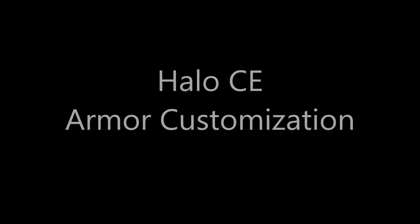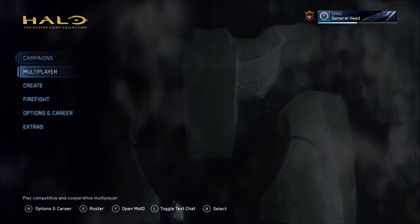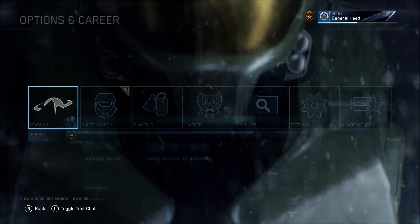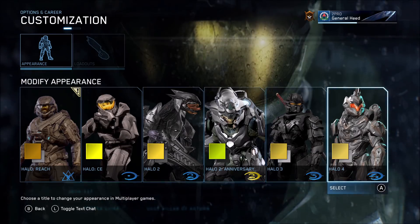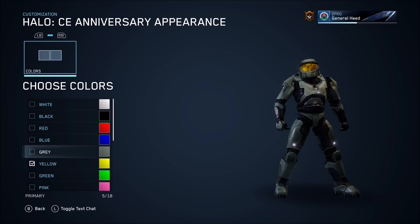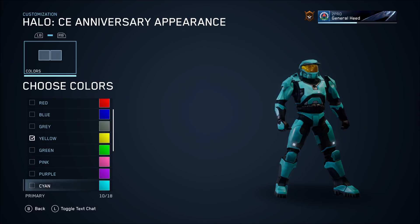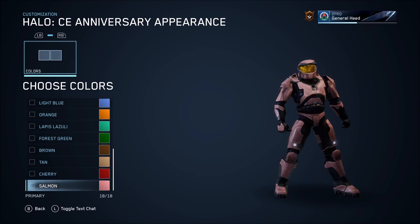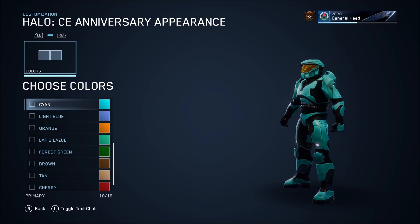The CE customization from the PC version has now been brought to Xbox. Just like Halo Reach customization was eventually brought to the Xbox version, now you can do the same with CE. The customization isn't as comprehensive as the Halo Reach one since you don't have armor variants in CE, but you can still preview changes to your armor color live on an actual 3D Spartan model.